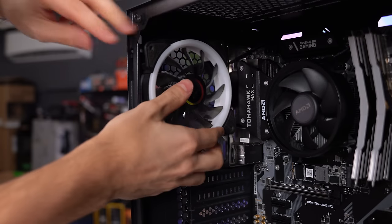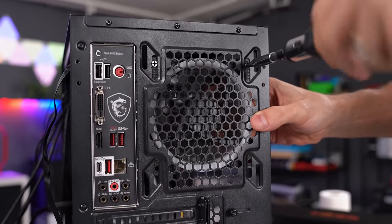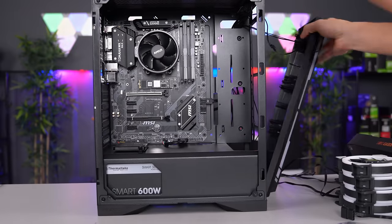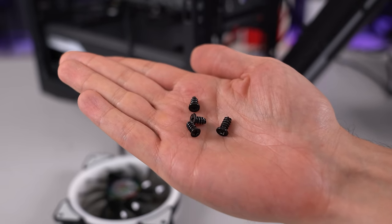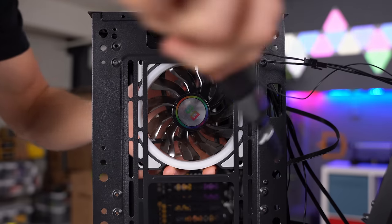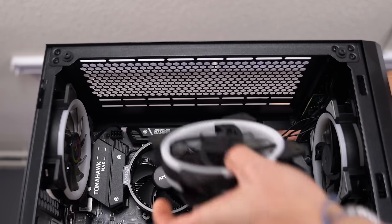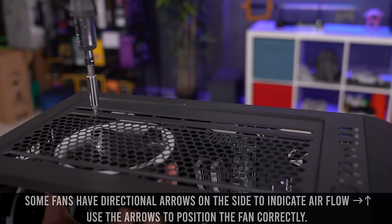Take this time to install all of your case fans. Remove any part of the case you need in order to access the mounting bracket — for this case, we have to remove the front cover by pulling it off and also the dust filter from the top. Each fan requires four screws to mount in your case. Make sure to position the fans so that the cable is facing towards the back of the case so you can easily route them and keep them hidden from view. For the exhaust fans, you will need to screw them in from the outside of your case.